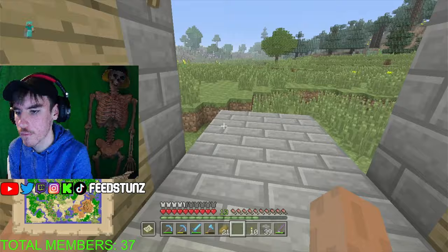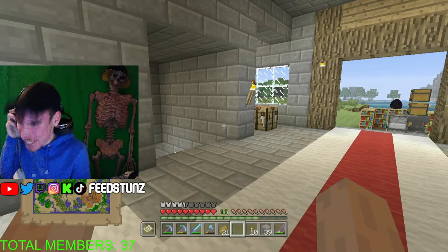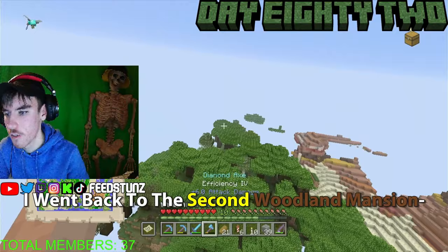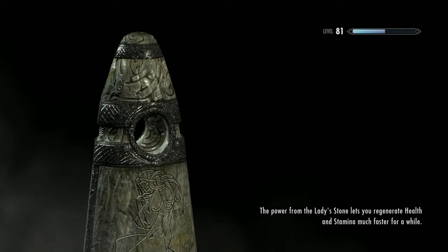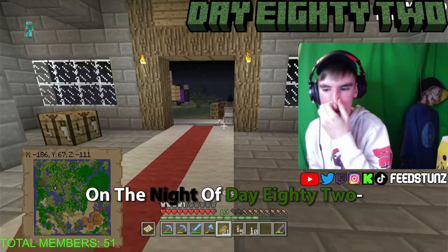Day eighty-two started with some peaceful fishing and farming, then I did a Kermit the Frog impression, and went back to the second Woodland Mansion to get more books before heading back to my castle and ending my stream.